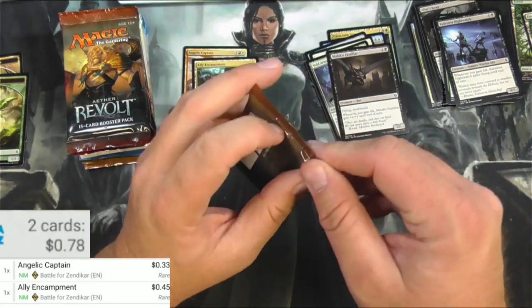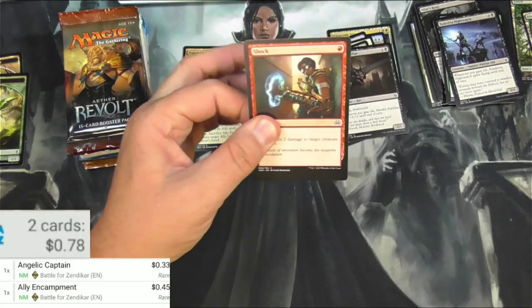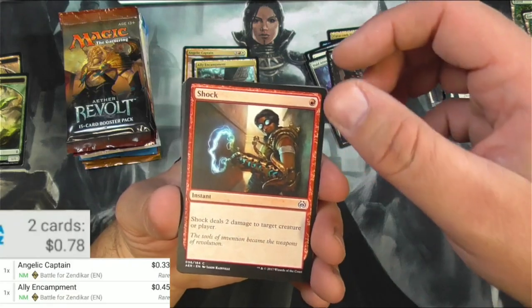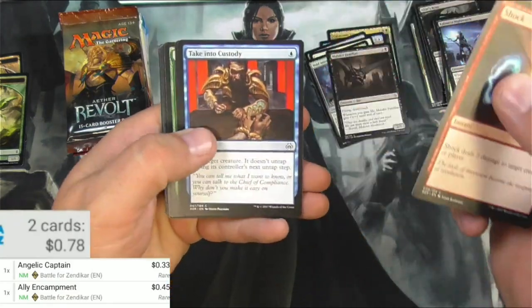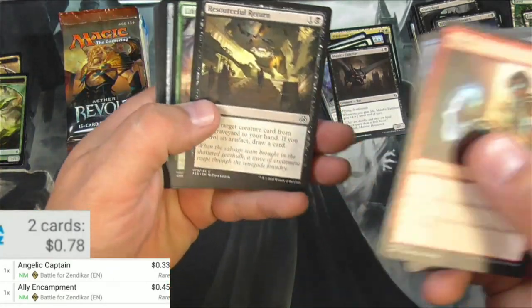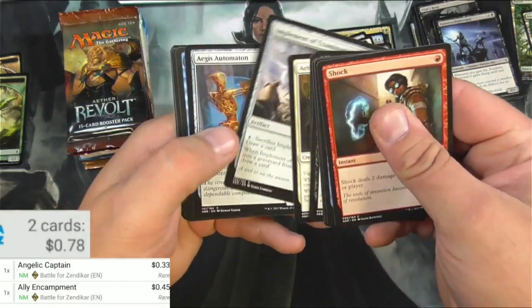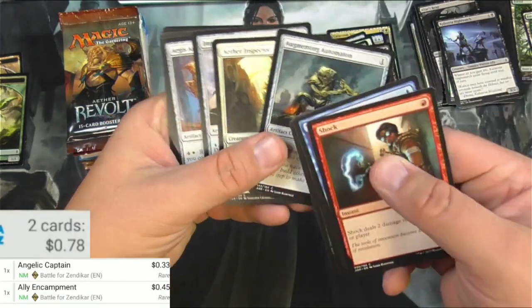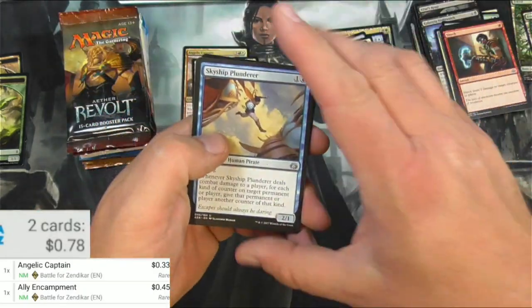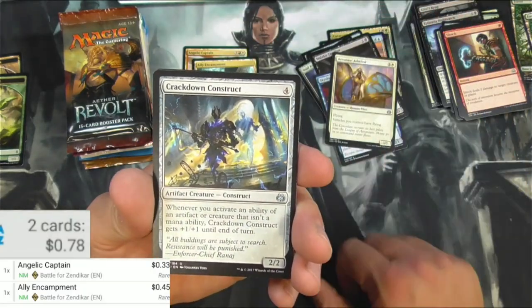Aether Revolt, which I think is the other one. I got a Steel Overseer out of, I believe, an Aether Revolt pack — correct me if I'm wrong. So another possible dead draw here. We got a Shock. Some Obsolescence that just flew everywhere. The Automaton. Examination. Another Automaton — it's a different Automaton. An Aegis and an Augmenting Automaton. That really threw me off. Skyship Plunderer. Aeronaut Admiral. Crackdown Construct.